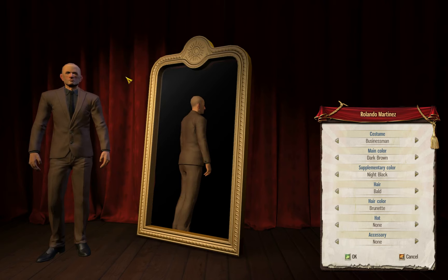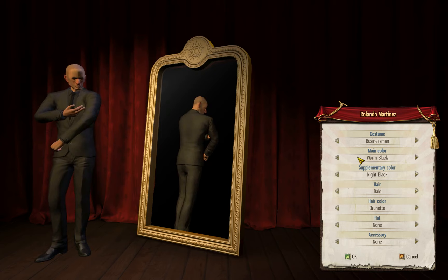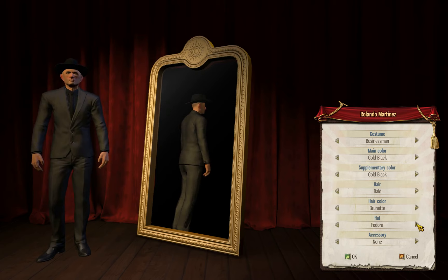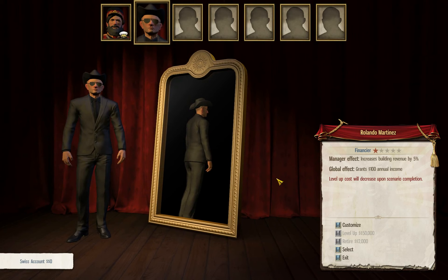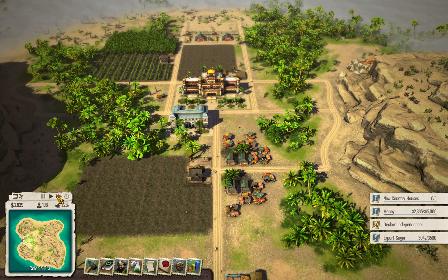Here we can change the new member's look. Businessman looks good for a Financier. The color of the suit will be black — everyone in our dynasty will have black clothes. He can stay bald, and this hat looks kind of cool. These glasses — yeah, this guy looks cool. Rolando Martinez, let's take him. We don't have any money in our Swiss account yet, so upgrading our characters will have to wait.